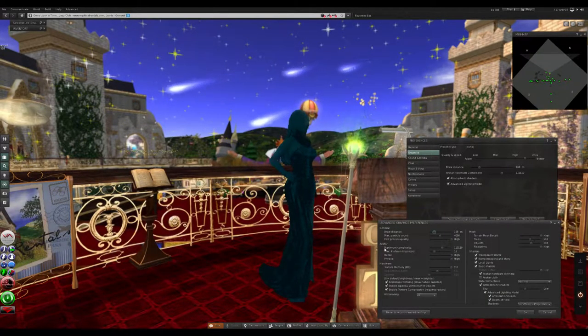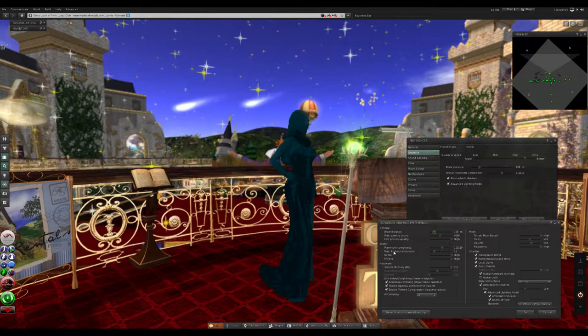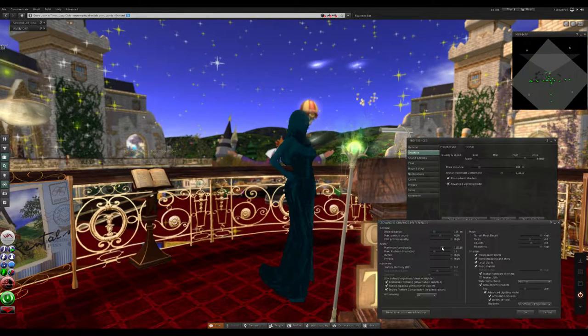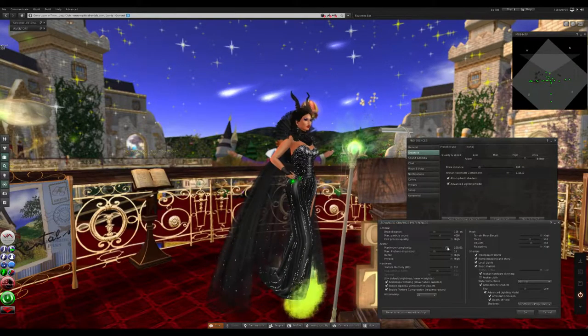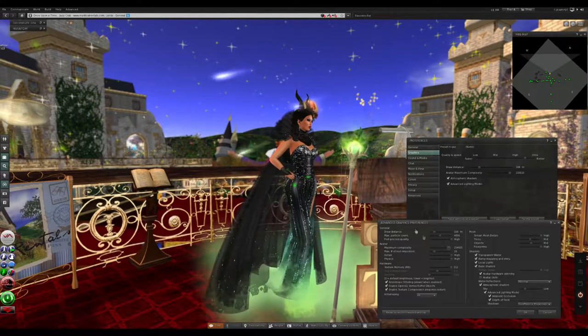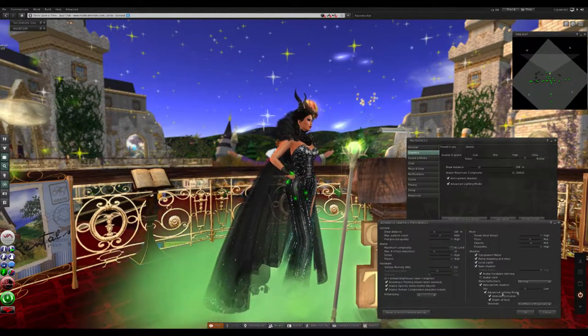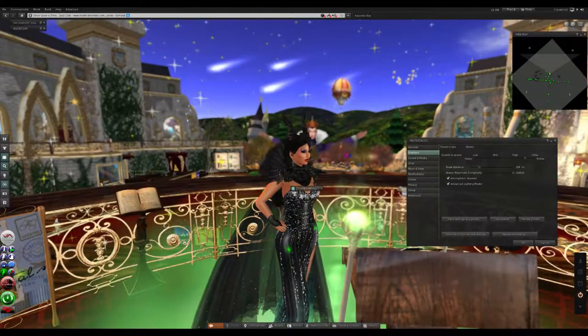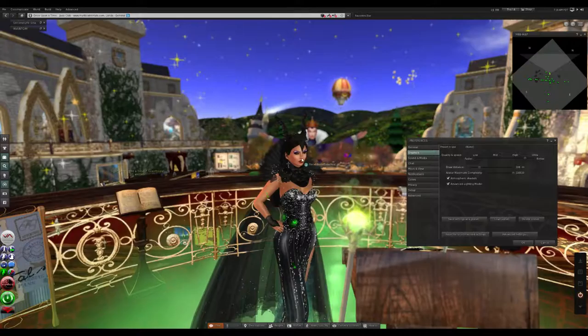In Advanced Settings, you're going to see a thing called Avatar Maximum Complexity. This is what you want to turn up. Just turn it up and voilà — I just turned mine completely to max, and there you go, the lady's back in full splendor. That setting is there in Second Life to help graphics cards that aren't that good.